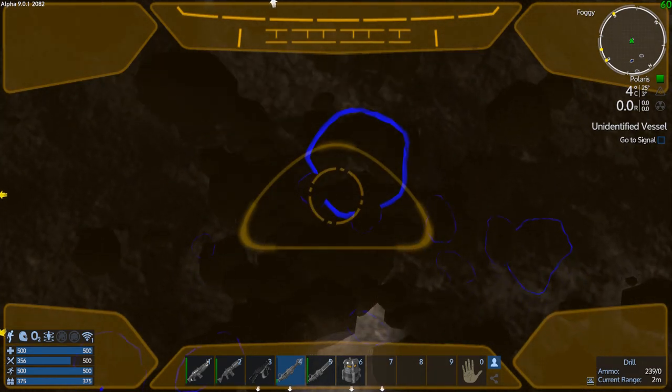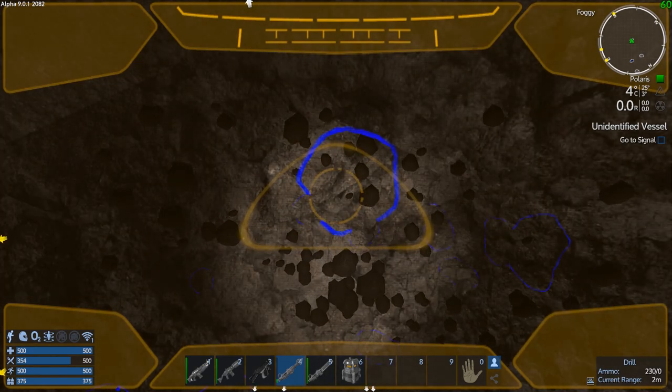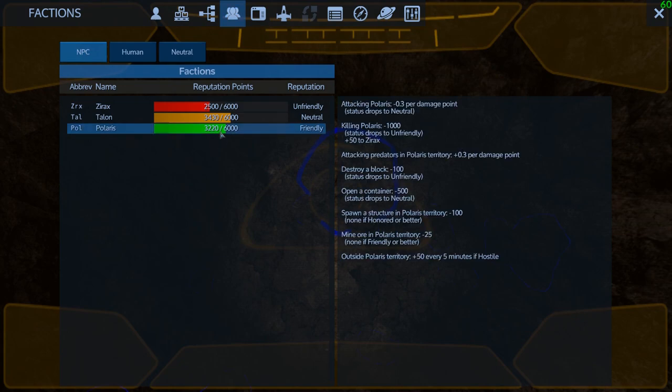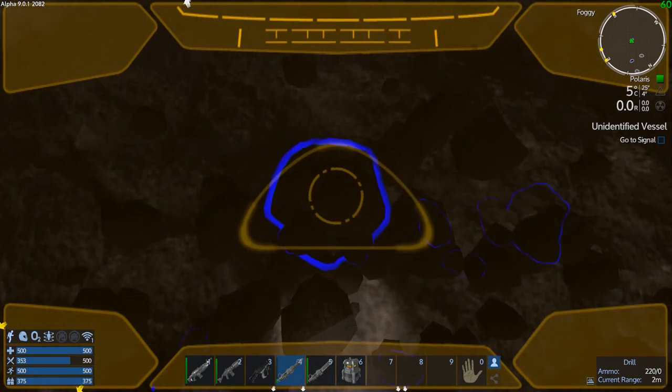We're friendly with them. So technically we should be able to mine here. If you look at their faction hover info, it says: mine ore in player's territory is minus 25, none if friendly or better. I'm friendly, so I shouldn't get dinged here. If we get dinged, that means it's not working.